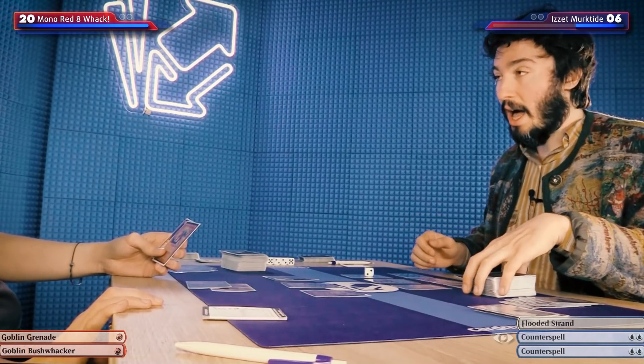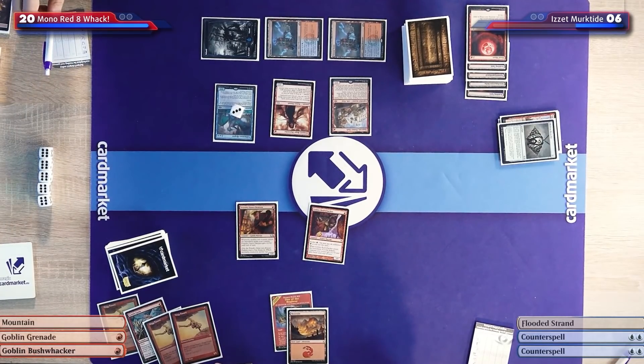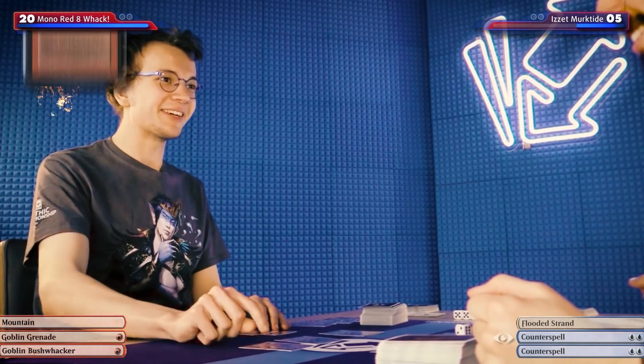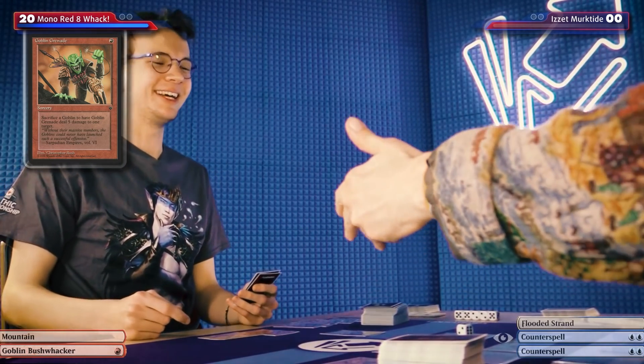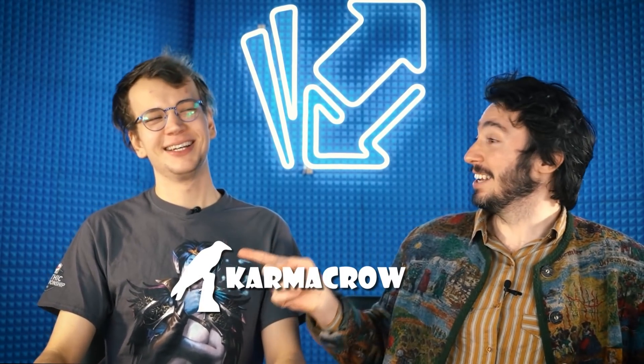One, two, three, four, five — exile these five and play a Murktide Regent with three counters, it's a 6/6. A two-mana 6/6 is not bad. It also keeps my creature from attacking. I'm at six. I'll pass the turn. I'll untap, take a draw. Goblin Grenade! I'll deal one damage to you, Carl — down to five. You're playing goblins, does that mean there's a Goblin Grenade? Why does this goblin have no nose? All right, next game!